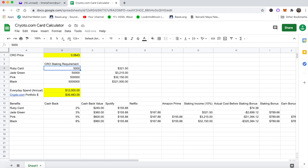For the Ruby card you need to stake 5,000 CRO. For the Jade Green card it's 50,000 CRO, valued at just over $3,000. For the Icy White card it's 500,000 CRO, valued at $32,000. And for the Black card you need to stake 5,000,000 CRO, valued at approximately $321,000.